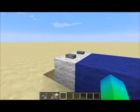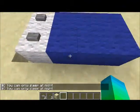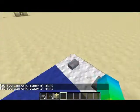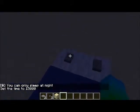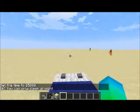So let me show you how it works. It's day at the moment, so if I click that, it will say 'you can only sleep at night.' But if I switch it to midnight and try, I'd be in bed, I'd be sleeping, and then it would be day.